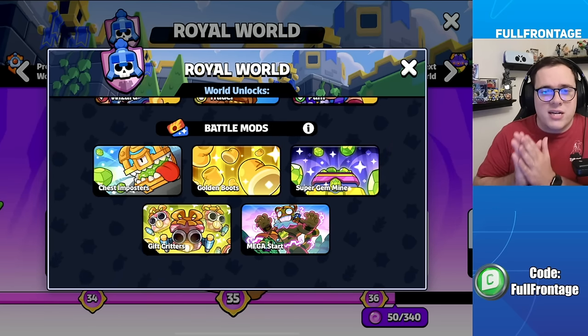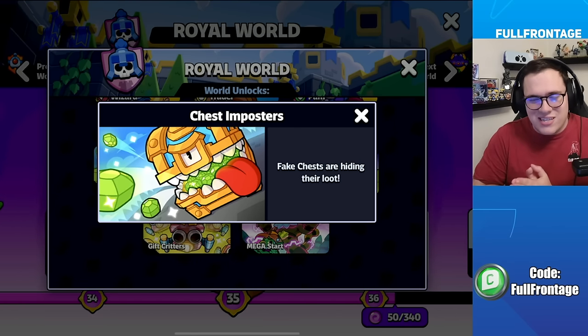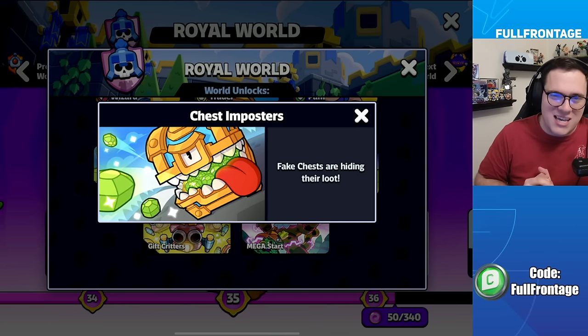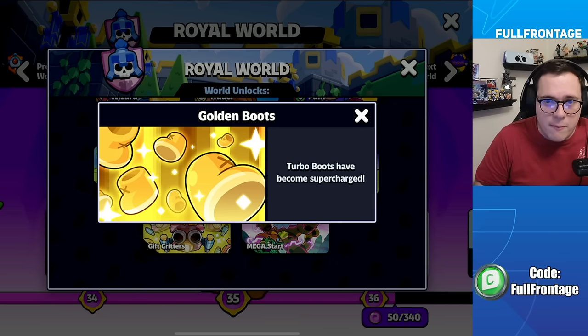The Royal World battle modifiers include Chest Impostors, where fake chests will spawn in. When you try to open a chest, a fake one will pop up and you have to fight it instead, but you will be able to get loot from it. Golden Boots means turbo boots have become supercharged and will randomly spawn on the map.